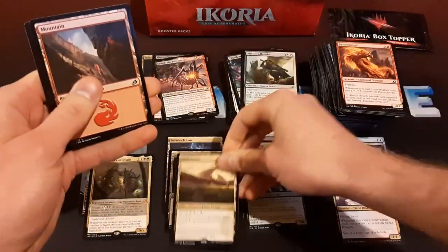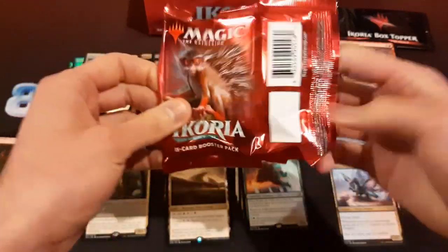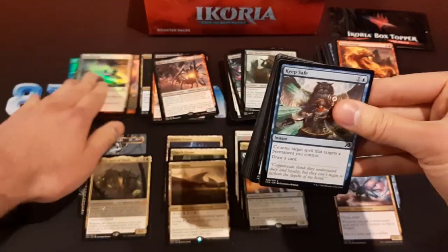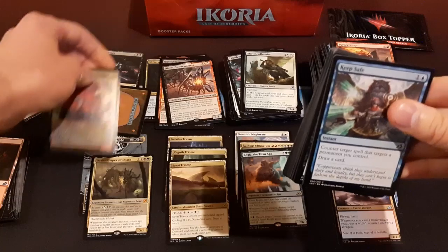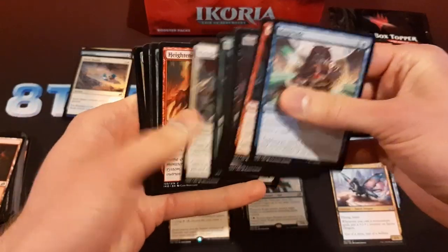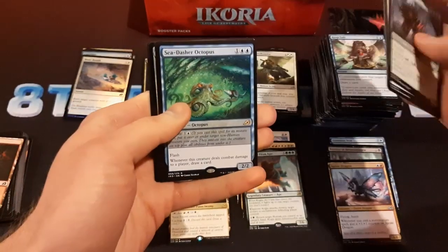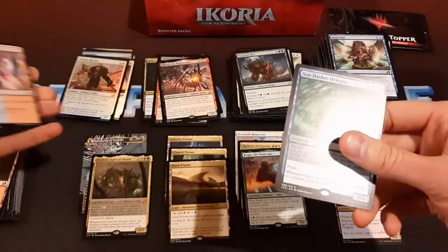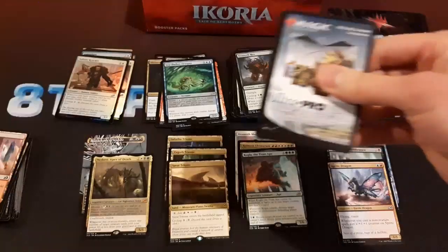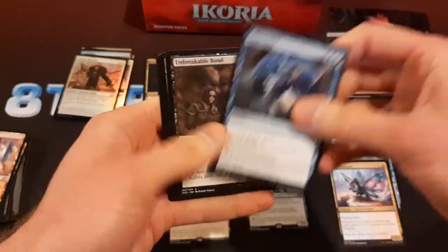Savai Triome — awesome! Three Triomes now. The alternate art foil triomes are quite valuable at this point. I also collected all of the showcase art cards like this for this set — I got all of those in non-foil because I really like the style. I think it looks pretty awesome. I kind of prefer those in non-foil because of the comic book kind of look to it. Sea Dasher Octopus is a pretty good card — I think it's playable. Decent counterspell there with cycling.